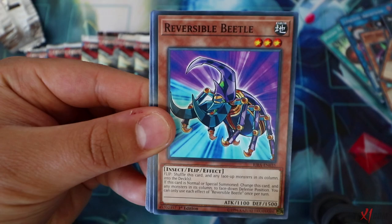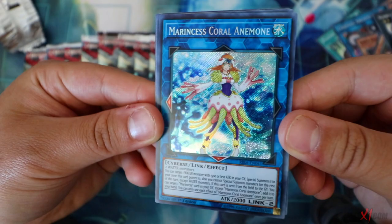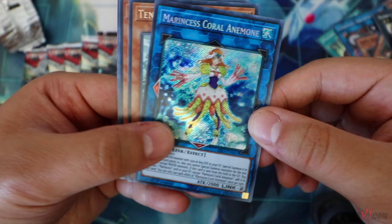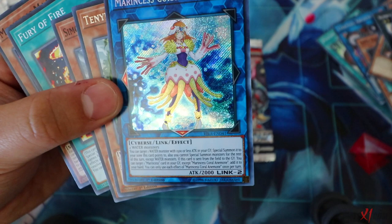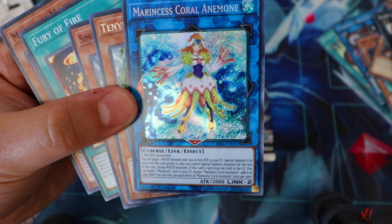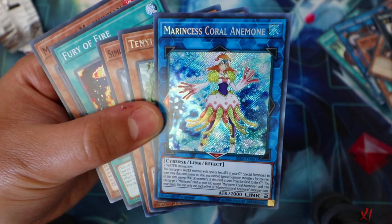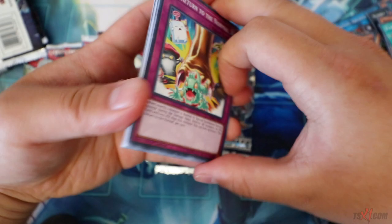Eleven more packs to go. The Return of the Normal, Reversible Beetle - a Secret Rare! Miratus Coral - this is a Link Monster requiring two Water monsters. You can target one Water Monster with 1500 or less attack in your graveyard and special summon it. Also you cannot special summon for the rest of the turn except Water monsters. If this card is sent to the graveyard, you can target one Miratus card in your graveyard and add it to your hand - essentially a Monster Reborn for Water monsters.